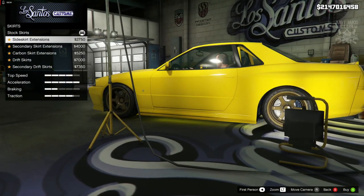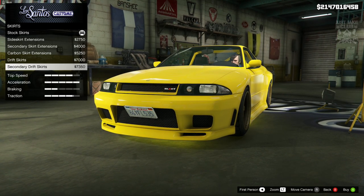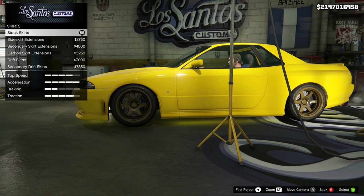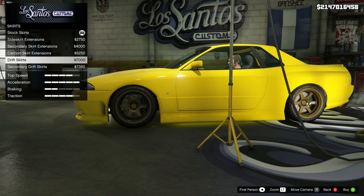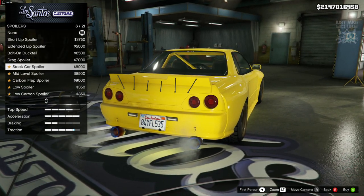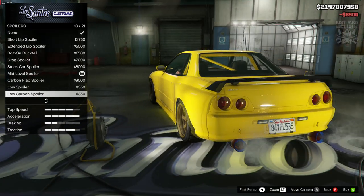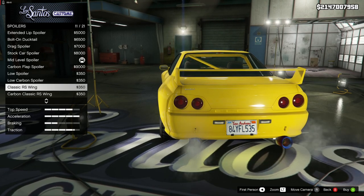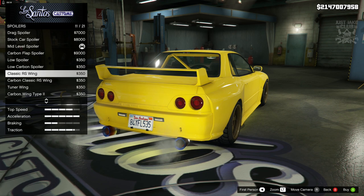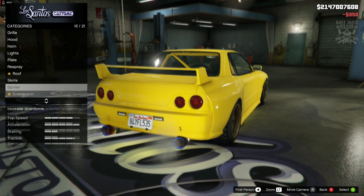For the side skirt I don't think we're going to change anything — they all protrude a little too much and the drift skirt actually looks pretty good, but I don't think his car is really built like that in the movie. I want to stay true to what it's like in the film, so we're going to stay stock. For the spoiler I know exactly what we need — I'll check the mid-level spoiler but actually the classic RS wing looks really close, and I think it's closer to what we need, so I'm going with the classic RS wing.